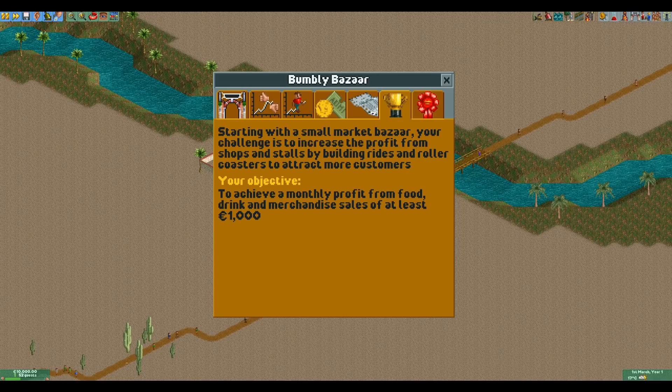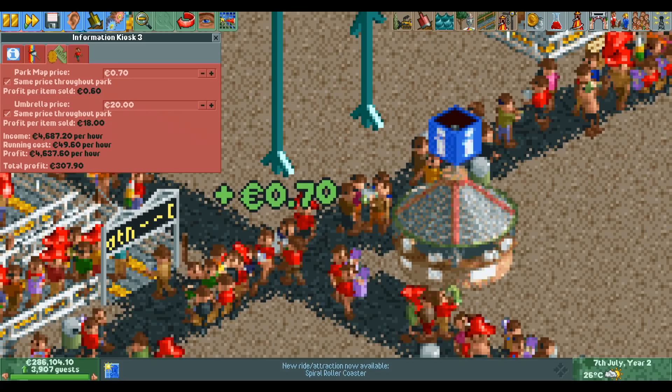The goal of this scenario is to earn 1000 euros in one month from shops and stalls. This seems like quite a lot, but we can use an exploit to beat this with really few guests.